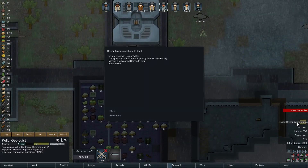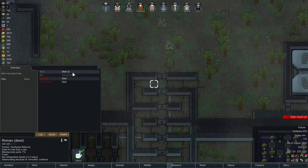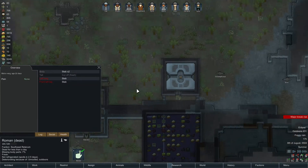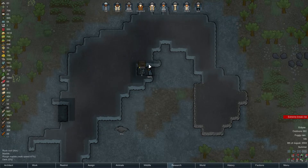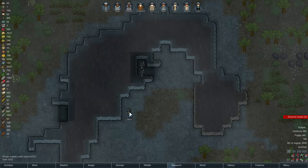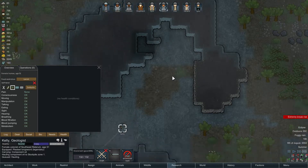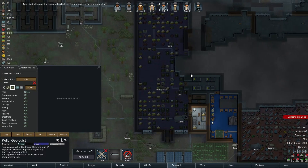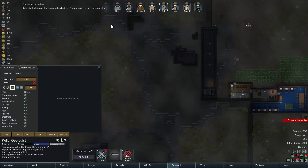Yep, and Roman straight up kill - power on trap. Sorry buddy. I mean in my defense though, don't freaking walk on the traps all the time. Prioritize - pay extreme? I don't think so. Kyle failed while constructing the trap. God damn it, Kyle.